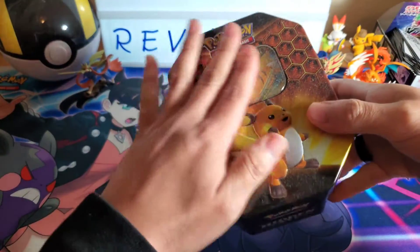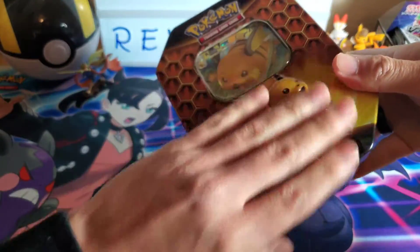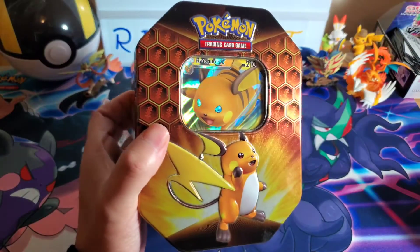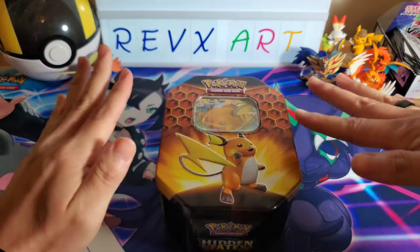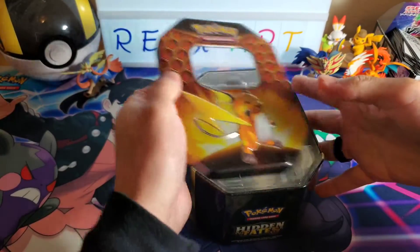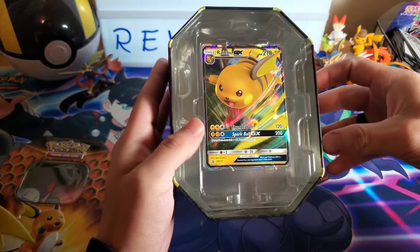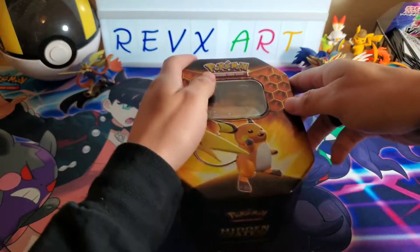I will be giving away this Hidden Fates tin — this beautiful Hidden Fates tin, let me just get the dust off. It has that Pikachu GX holo card that has not been touched since we opened this Hidden Fates tin. So it's pretty much near-mint condition — this card is near-mint, pretty much untouched if you will.